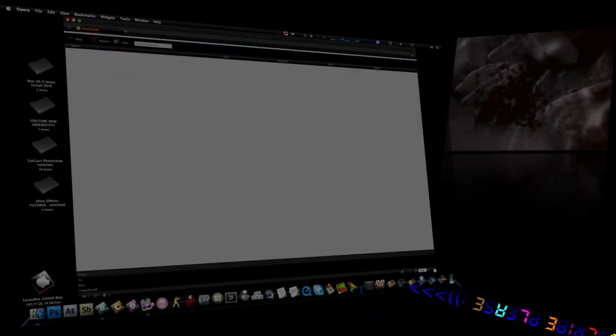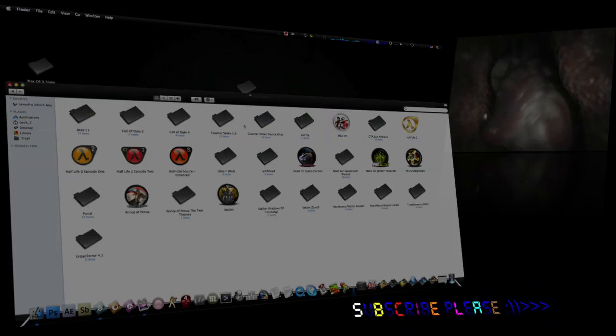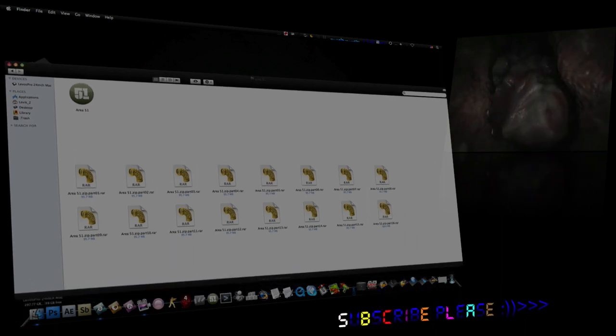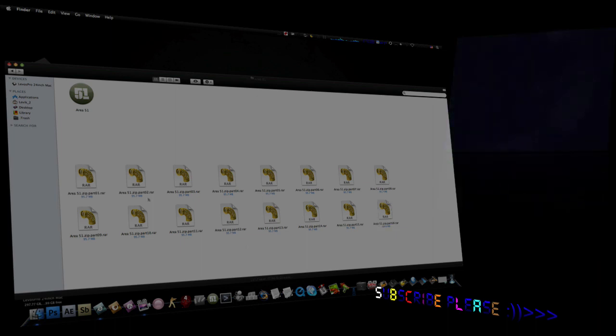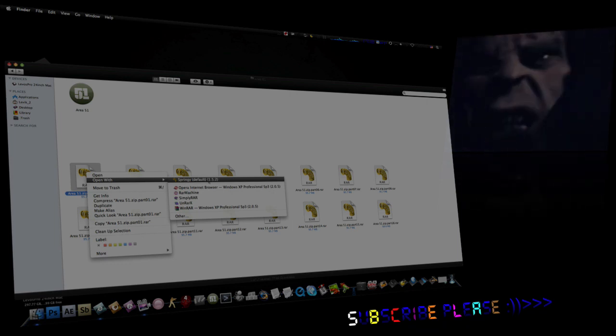Then you go into the folder you downloaded them in — in this case it's this folder — and then you put them in order from 1 to 16. Next, you will right-click on the first one and use a good archive manager such as Springy.